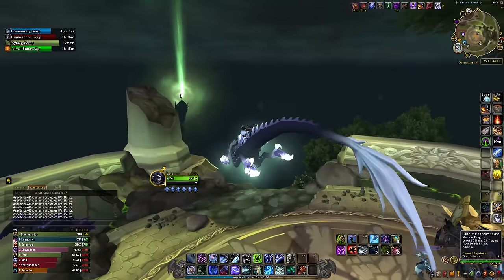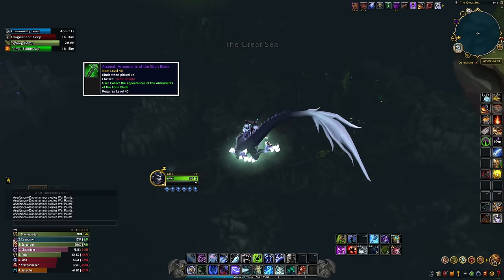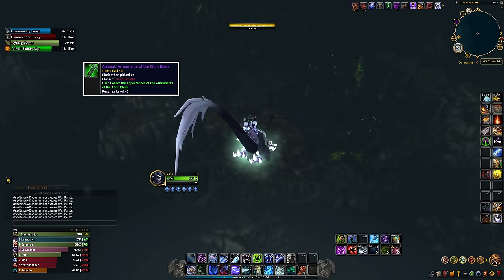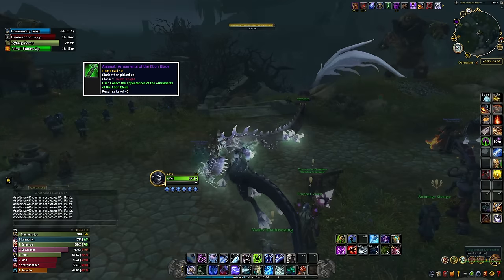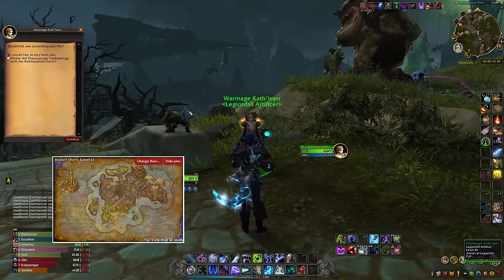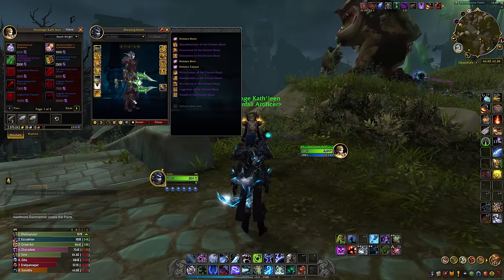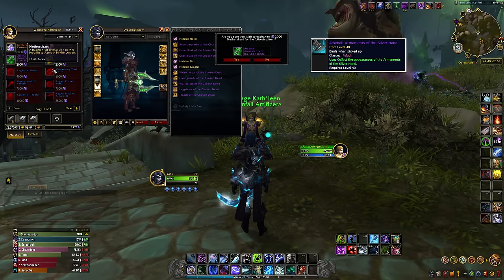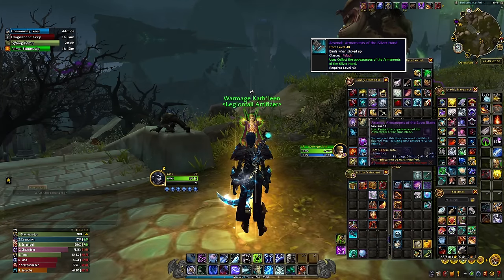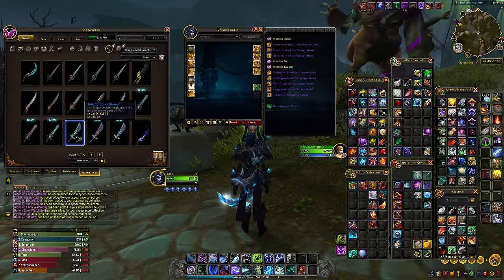Moving on to a series of weapons only obtainable by certain classes. Arsenal Armaments of the Ebon Blade can only be purchased by Death Knights. They are sold by War Mage Kathleen for 2,000 Nether Shards on the Broken Shore at coordinates 44.4, 62.2. Arsenal Armaments of the Silver Hand can similarly only be purchased by Paladins from the same vendor for 1,000 Nether Shards. Those are some unfair prices, don't you think?